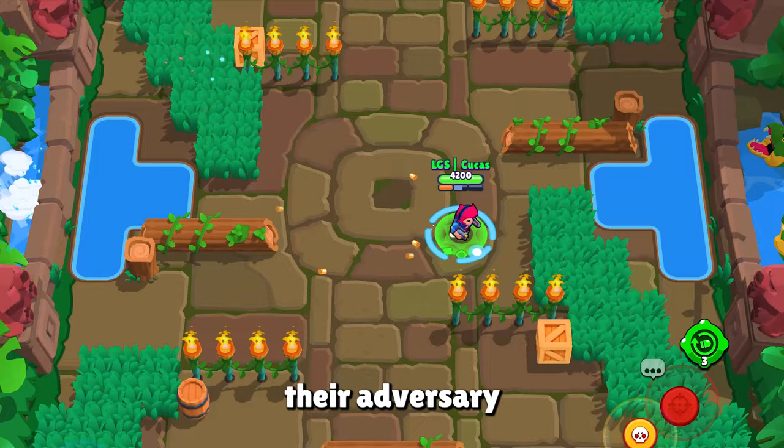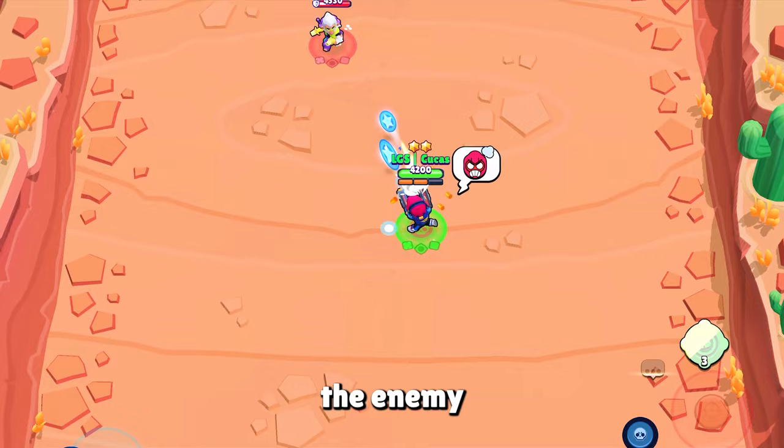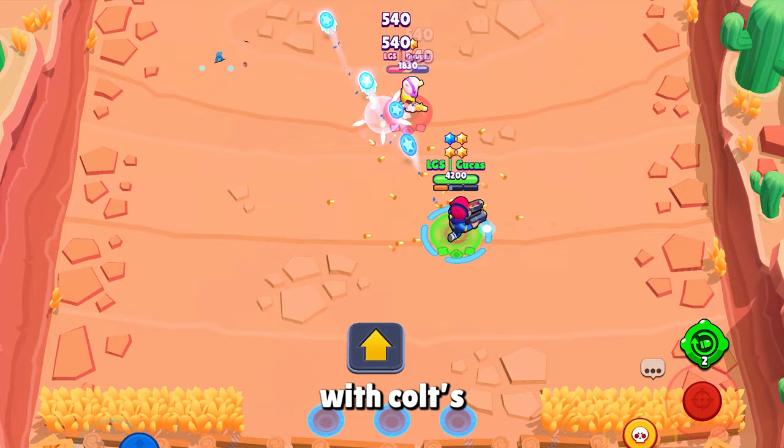A common technique employed by skilled Colt users is to strategically corner their adversary by aiming first to one side, then to the other. This tactic effectively traps the enemy in a small angle, increasing the probability of landing shots.